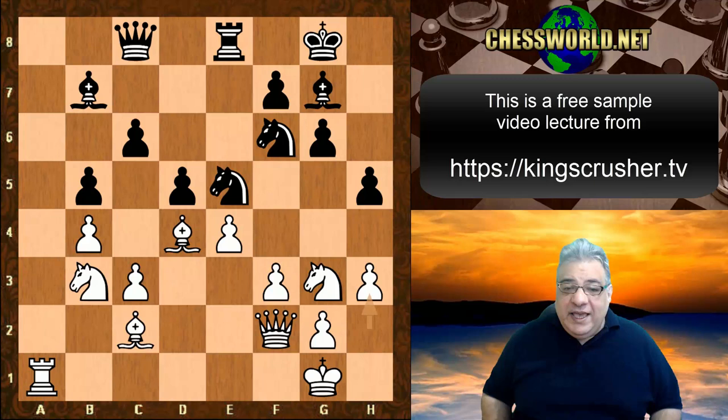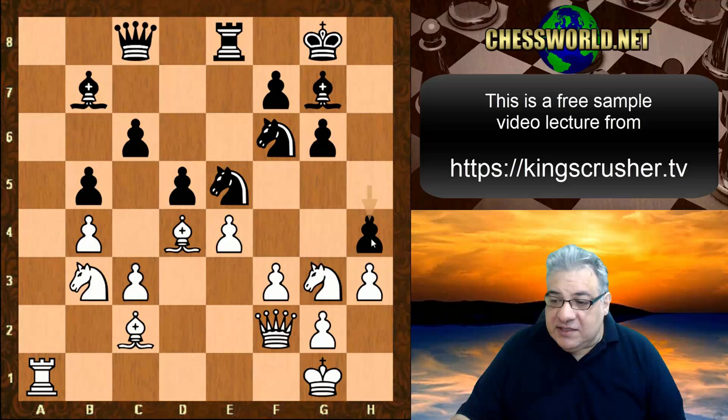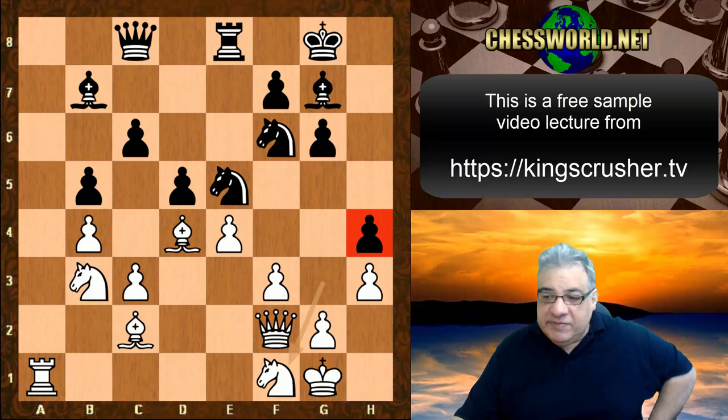h3 — white is better because white's kind of playing a piece up. This locked-in bishop — the a-file, where is this leading? h4 is now a liability pawn to be looked after for the rest of the game. That pawn is a potential major liability.